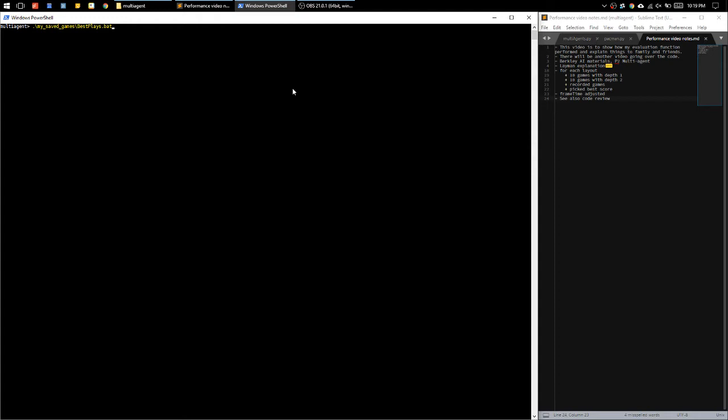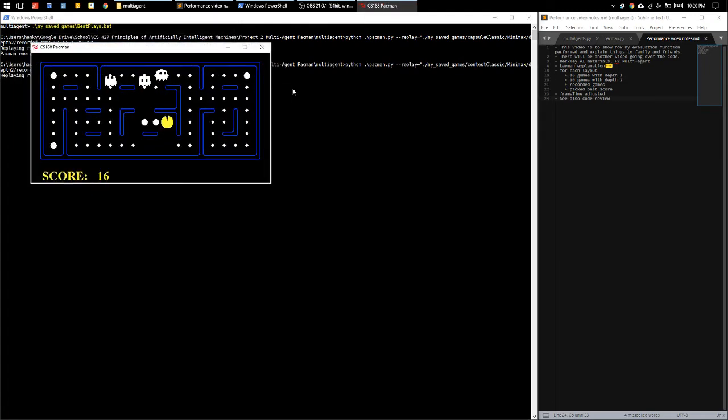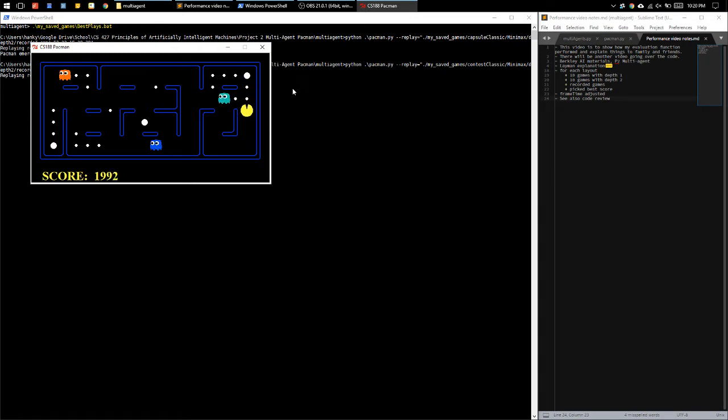I'll just start the games and explain what's going on as we watch them. I went through the various layouts that are available, and for each one I ran 10 games at depth 1 with the Minimax agent with alpha-beta pruning using my better evaluation function. I played 10 games at depth 1 and 10 games at depth 2, then picked out the games with the best scores. That's what you're watching now — recordings of how it did.